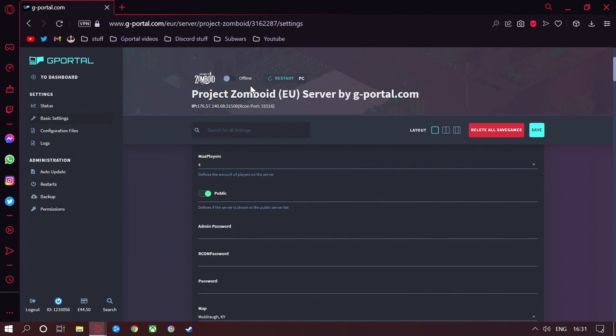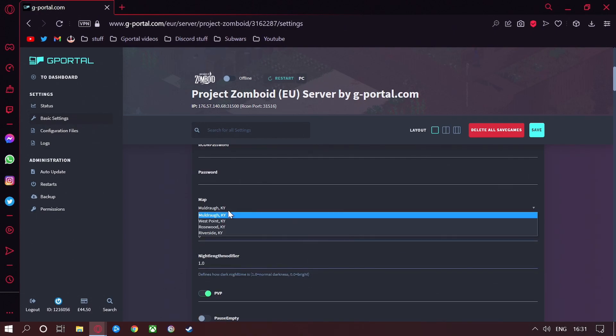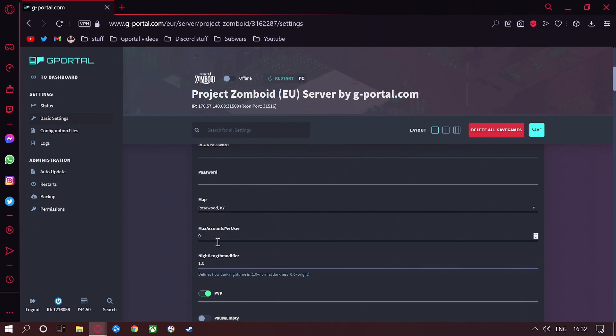Make sure your server is offline. Now, depending on how many slots you bought for your server, you can adjust the max players. You can determine whether or not you want your server shown on the public server list by ticking this on or off — but leave it on. For admin passwords, Archon passwords, and general passwords, put in what you want here. For the map, I'm going to go with Rosewood. Max accounts per user I'm going to leave at zero, but you can change that to how many you want.